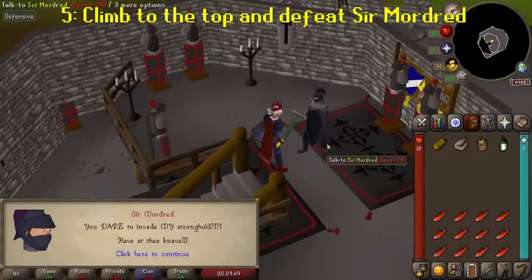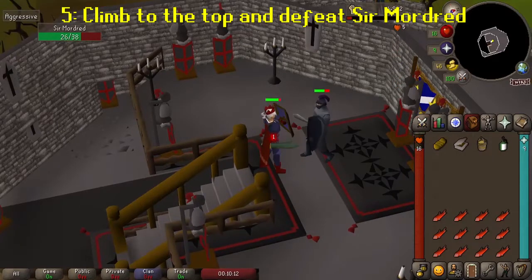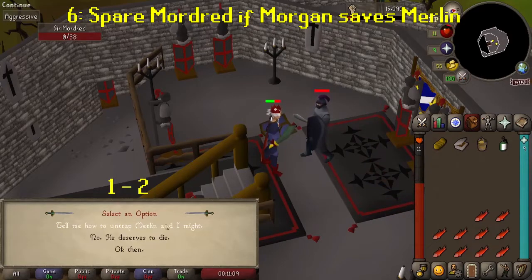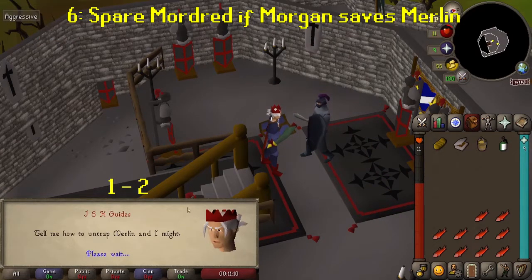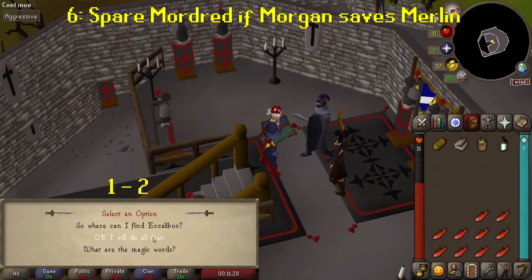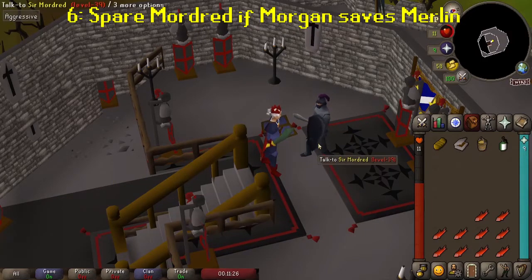At the top, attack Sir Mordred — he has a max hit of 5. When Mordred is almost dead, Morgan Le Fay will appear and beg you to spare his life. Tell her you'll spare him if she helps free Merlin. She'll explain how to summon a spirit called Thrantax and then how to use the spirit to break the crystal. Quick side note: if anything in-game interrupts this dialogue — such as a poison damage counter or running out of prayer points — you'll need to fight Sir Mordred all over again.